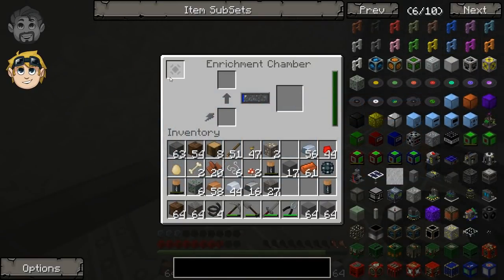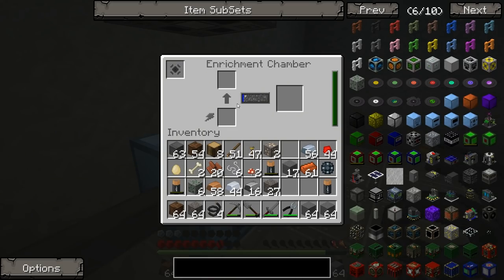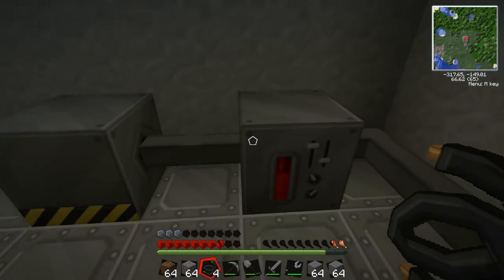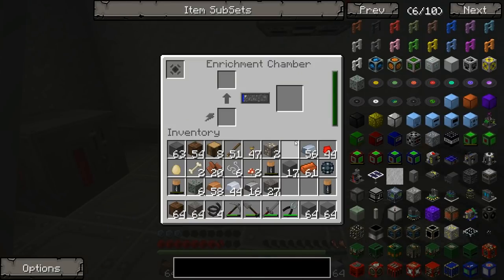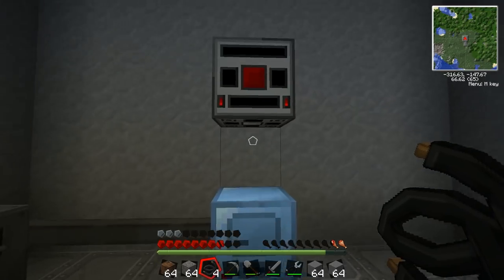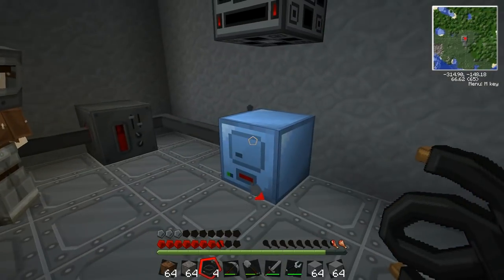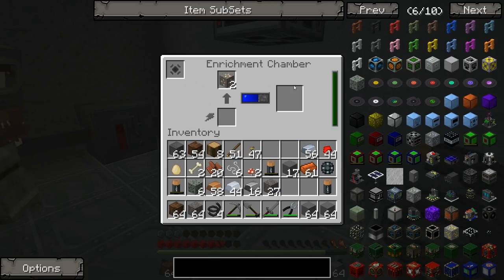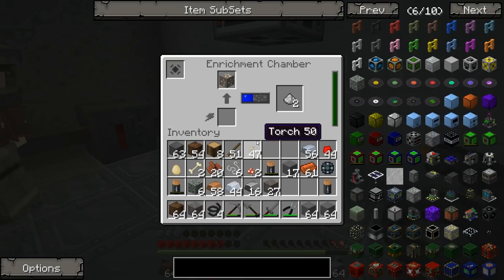So this is getting power now — your enrichment chamber is getting power, I think. How do we know? Doesn't look like it is, but maybe that's because there isn't anything in there to be enriched. Should we put some ore in it? I'll put some iron ore. Bloody hell, it's lit up the area! It's doing something — it's enriching iron ore. What's it going to turn it into? Iron dust! Oh yeah, we're in the money now.